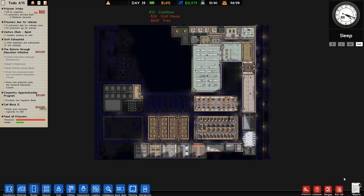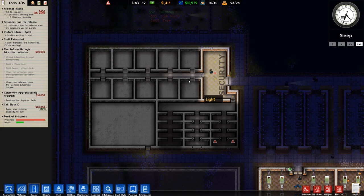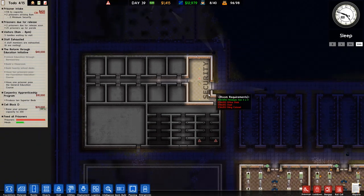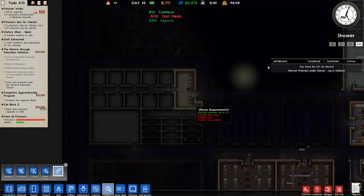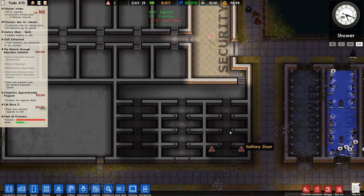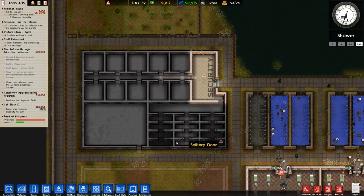Welcome back to Prison Architect. In the previous episode we started construction on — I don't know what you'd call this area — essentially it's an area with some security for talking to different people. You can get informants, CIs and such, but you can only get that by having people go into solitary confinement and then recruiting them.